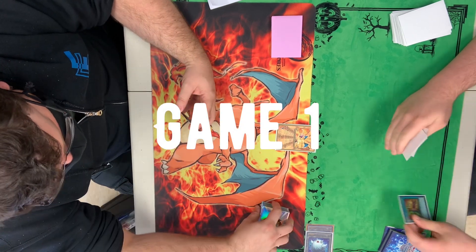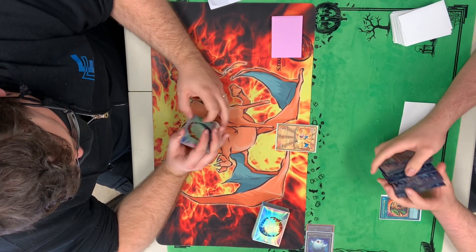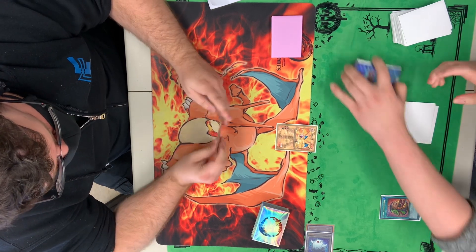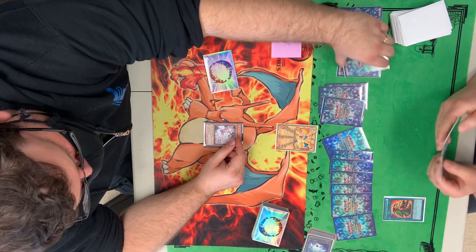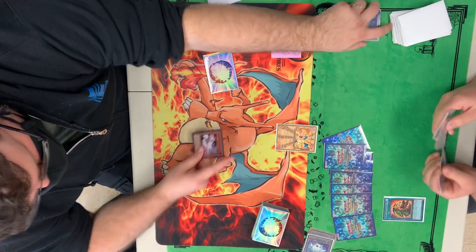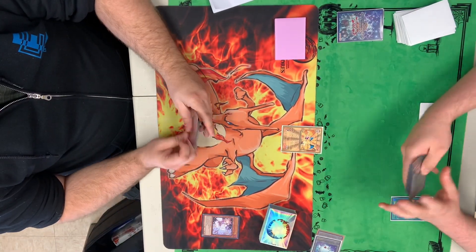We're going to see Sub-Terror go first, starting off with a Pot of Extravagance here, shuffling up that extra deck, then choosing six cards. They're going to respond with Ash Blossom as well. So no draws for us.